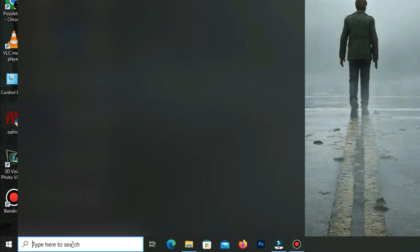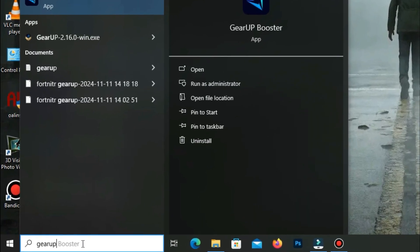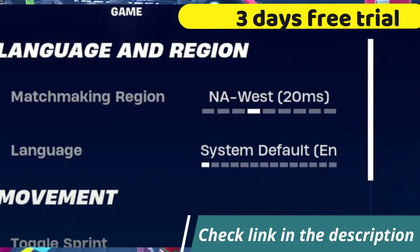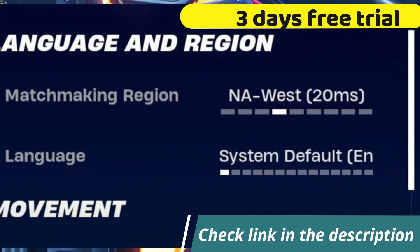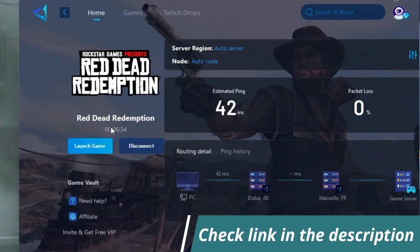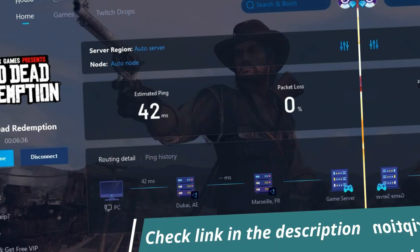Before starting the video, let me introduce you to the best tool for fixing ping and input delay issues in your games — GigaPoster. It's simple and easy to use. You can try it out with a three-day free trial. All you need to do is add your game, click once, and you're good to go. Check out the link in the description to get started.